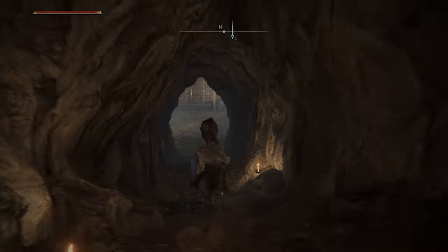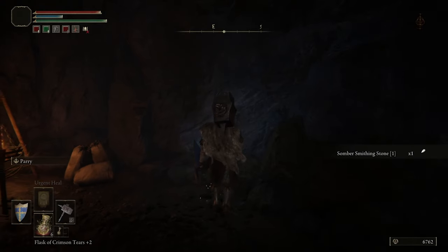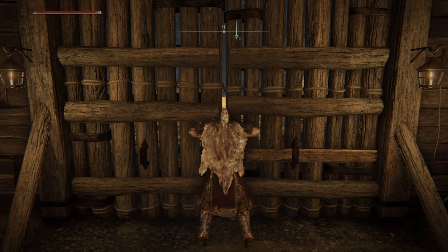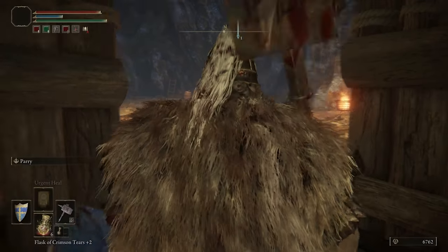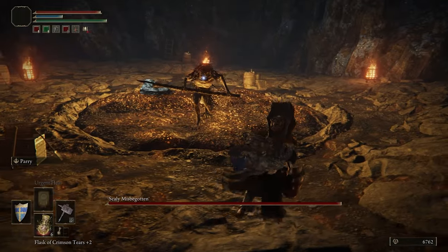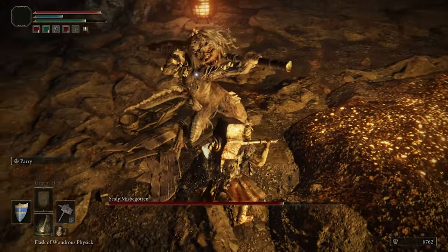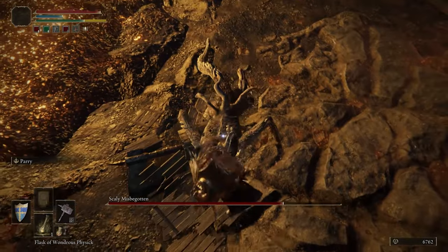Let's see what this door is — lost door maybe. We still have our buff so we can probably take whatever boss is in here. Another giant — I just see fire in there, nobody else. Worst case I can probably run out unless there's a fog wall. Nope, you're a bad guy. Scaly misbegotten. Let me get my flask up for the buff.